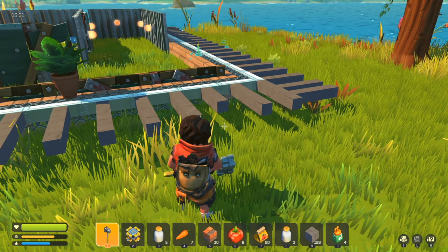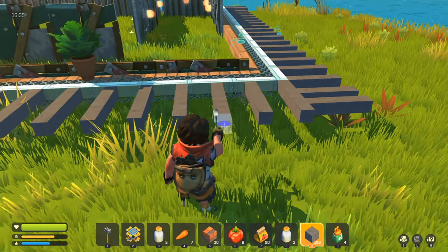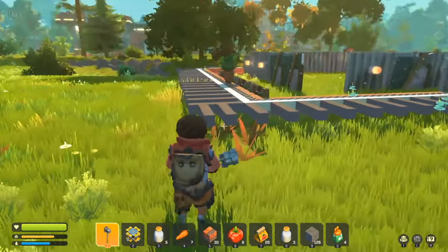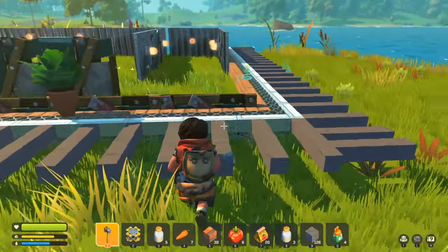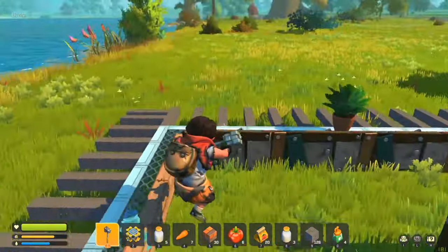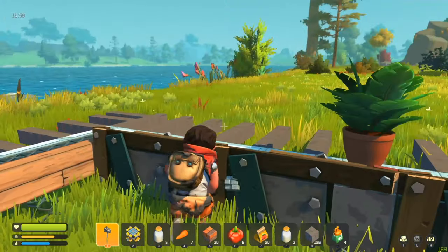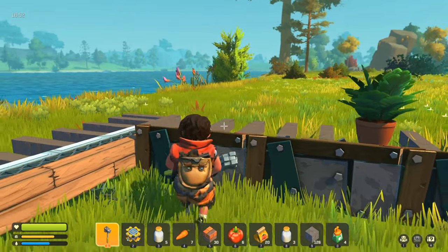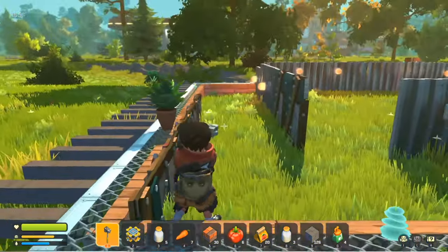It seems to be working pretty nicely. Let me place one more block up here — there you go. The idea is the bots will come to the base, they will try to attack me, but they will get stuck on this. They will need to break these blocks before they can actually reach me. And if I'm close enough to the edge here I can hit them without them being able to hit me, or I jump on here and get a little bit closer.